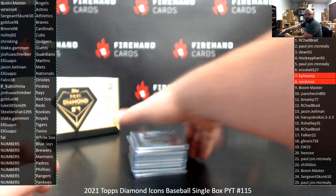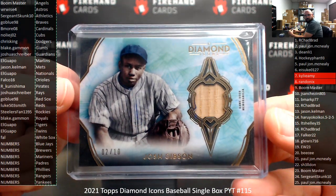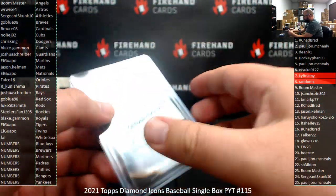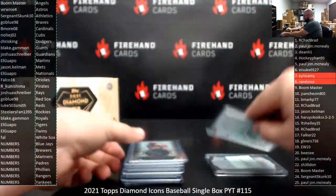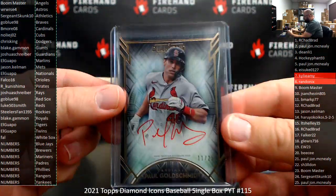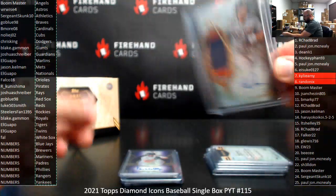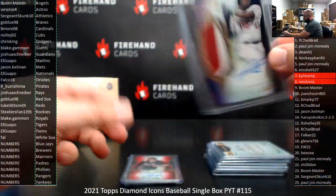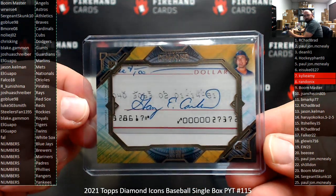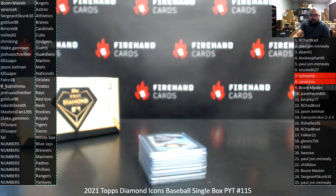This is our recap of 2021 Diamond Icons Baseball single box PYT 115. Thank you for joining in. Here's what we pulled: a bat piece, number two of ten, Josh Gibson — Sergeant Skunk won it in a random draw since there's no MLB team for Josh Gibson. Autographed hits: Debbie Garcia Silver Ink, Ozzie Smith Silver Ink, Paul Goldschmidt Red Ink, Mike Piazza vertical auto, Pete Alonzo patch auto to 15, Don Mattingly purple vertical auto to 10, David Ortiz purple autographed patch number seven to 10, Shane Bieber red vertical auto number two of five, and a Gary Carter 1-of-1 cut signature for the Mets. That'll do it for this box, guys. Thank you for joining in. Thank you for your support of Firehands Cards, and congrats to all our lucky hitters in the break. Until next one — Firehands Cards.